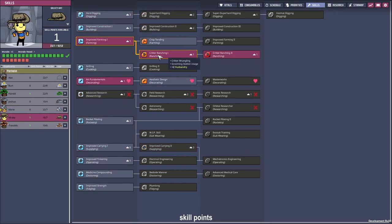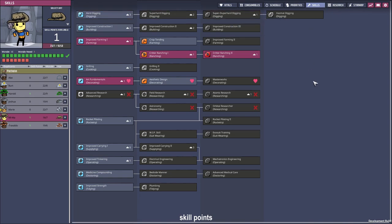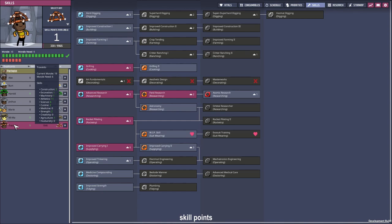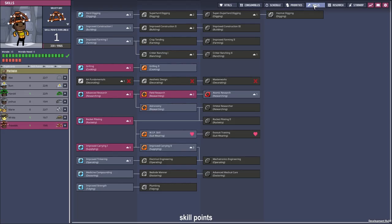Mima is our critter ranger and designer — I think it's a good idea to put her in design, but since we're not building anything right now we can skip that for later. Trovaldo's purpose is cooking and researching, so we're putting him in research. I'm putting Trovaldo into astronomy since we already have an atomic researcher.